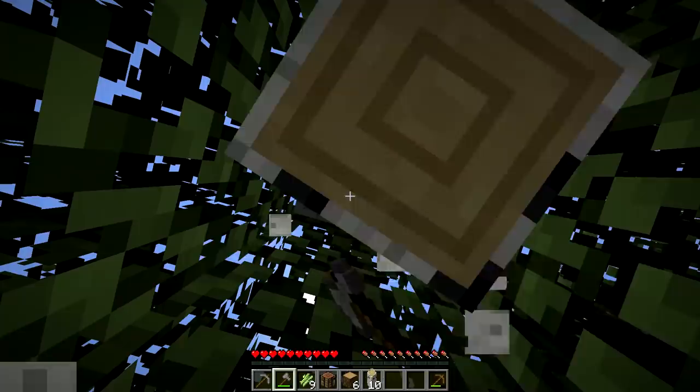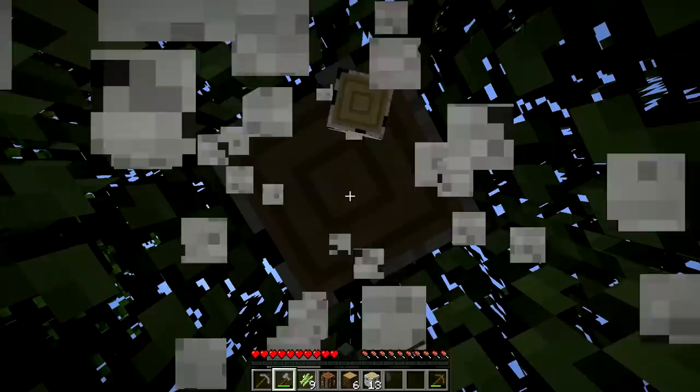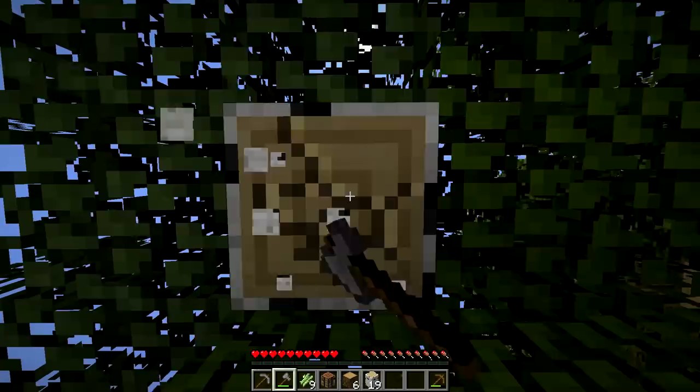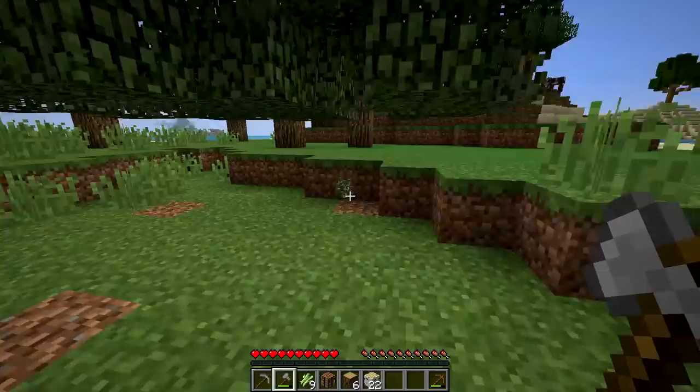I'm going to get lots of this birchwood. I think I want to use this birchwood in our starter house actually. Oh, is that a chicken? Yes, there's a chicken - that's perfect. We'll be able to make an automatic cooker with that, once we get some eggs and breed them. Some saplings too - perfect.